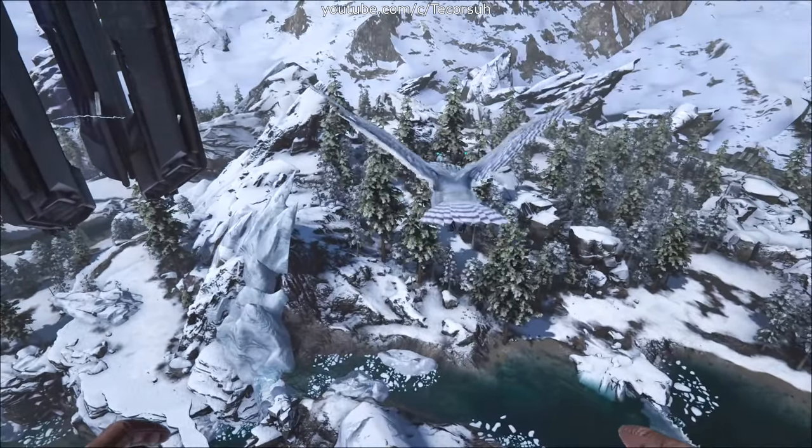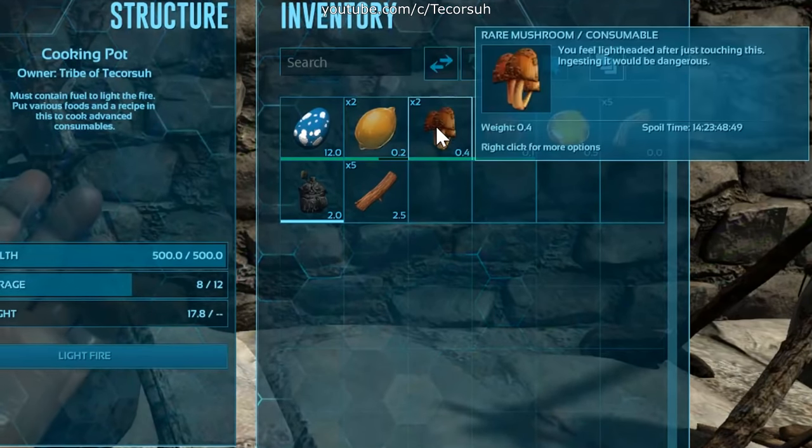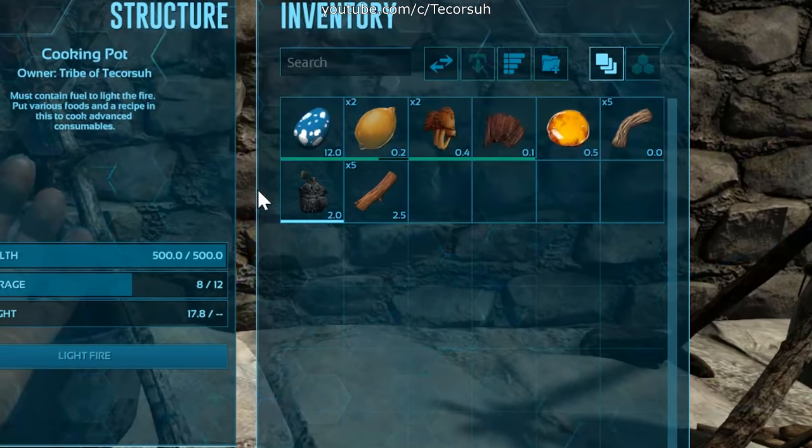The recipe for superior kibble is 1 large egg, 2 citronel, 2 rare mushrooms, 1 prime meat jerky, 1 sap, 5 fiber, and 1 water.